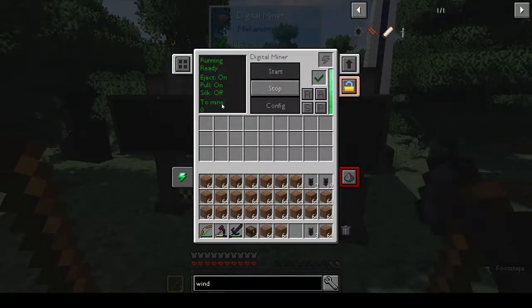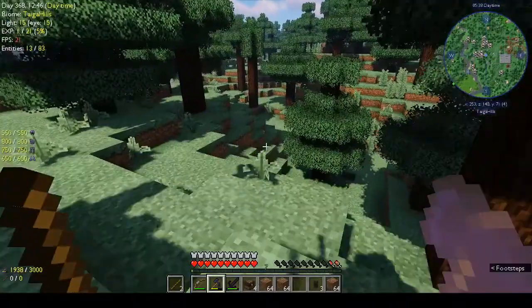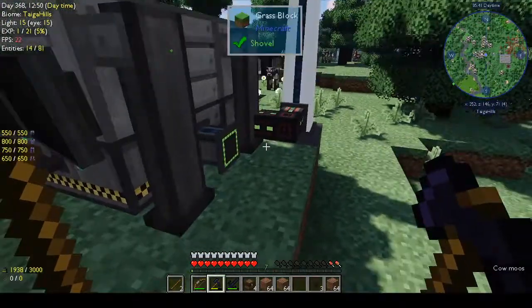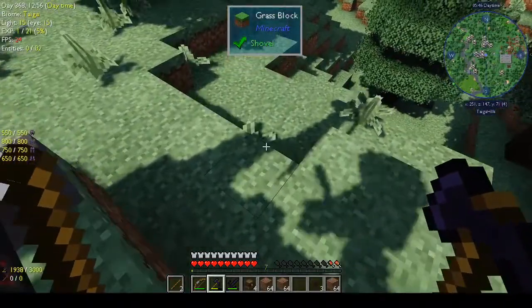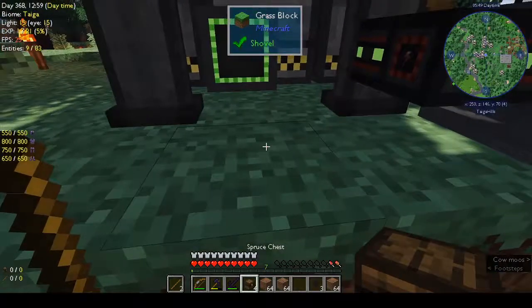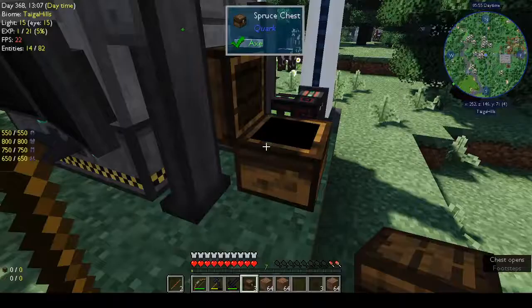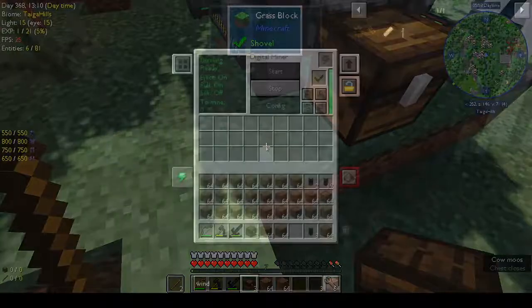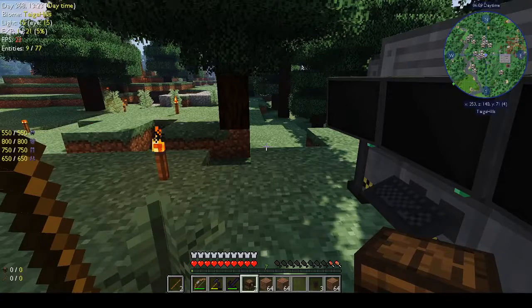It says to mine zero — I'd figure if it's mining stuff it would show something. It says this is going into here. Maybe I need to hook up a chest to it. It says it's mining — I don't know. Let me go have a quick look and then I'll be back.